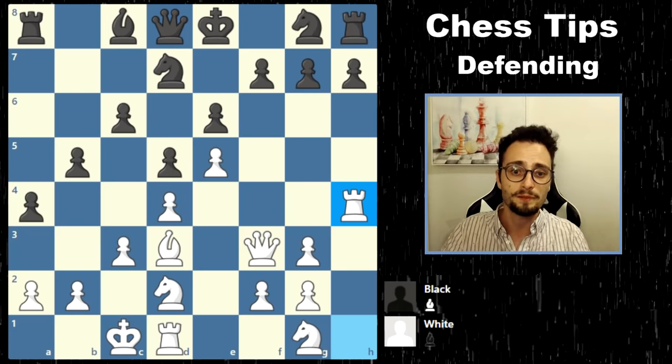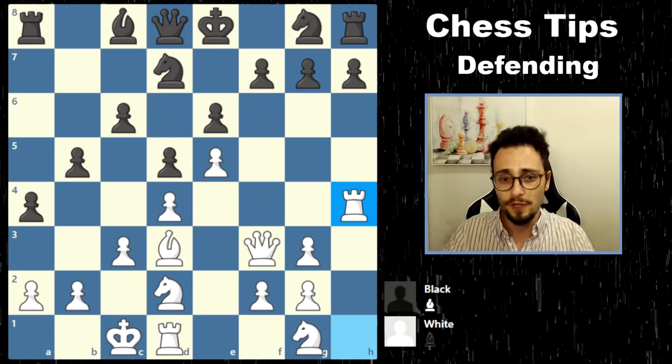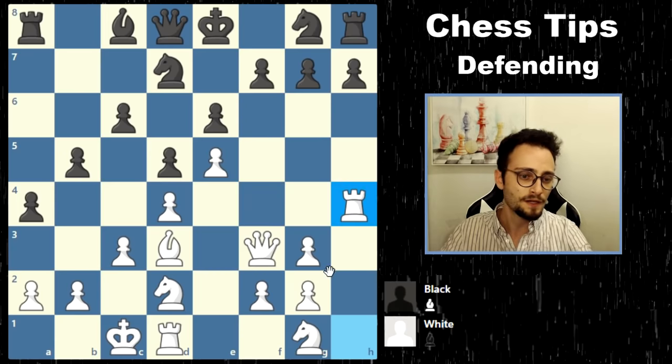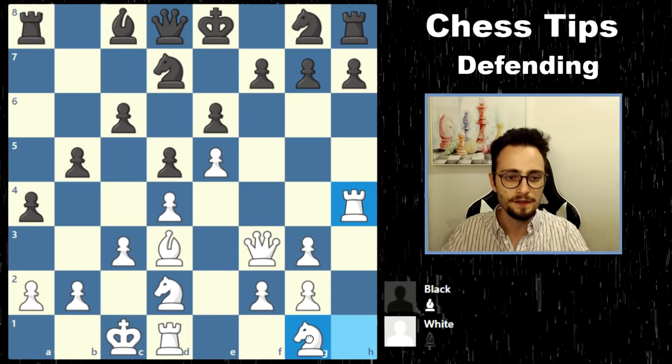Take a look at the position in front of you, played between two amateur players on chess.com. It was a rapid game, and white has just played the move Rook H4. The idea is to attack on that side. White is more developed and castled in this position, but black is starting to create some sort of counterplay on the other side of the board.